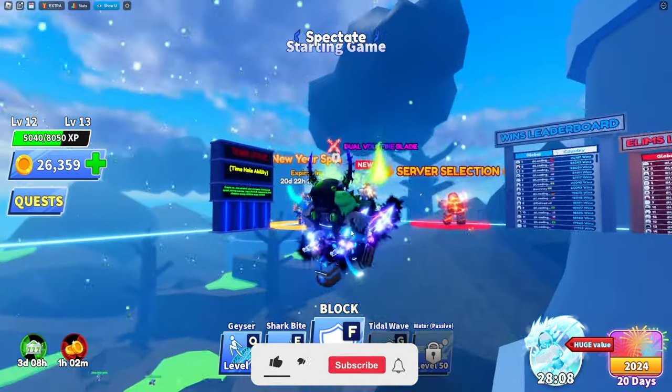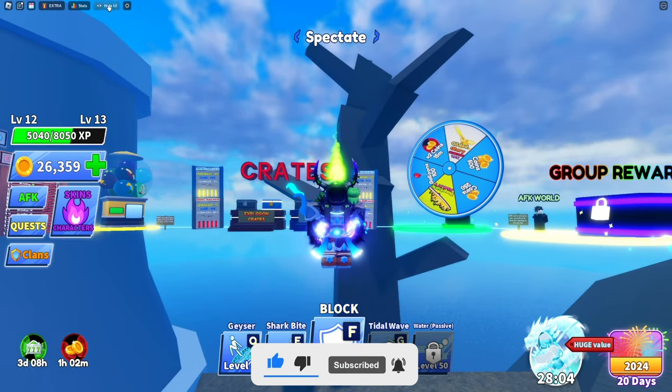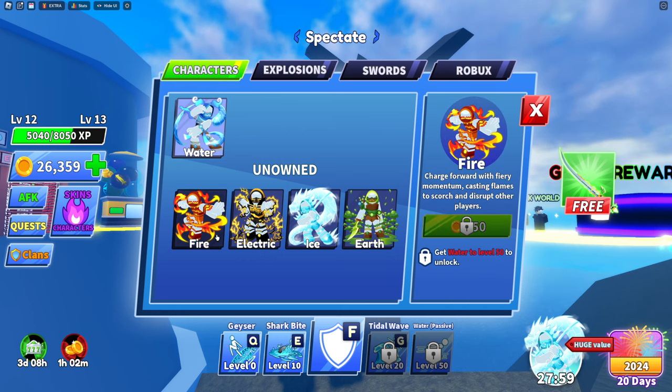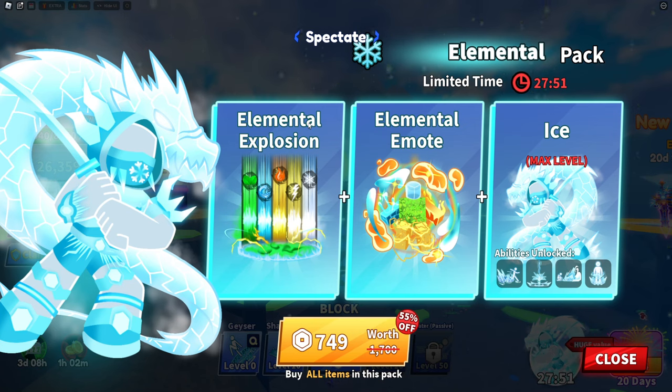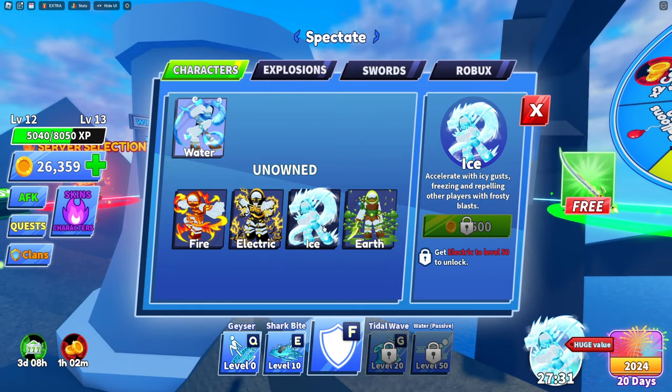BladeBall just updated and there is a new game mode called the Elemental game mode. You'll be able to pick your elemental: water, fire, electric, ice, and earth. At the bottom corner of the screen there's the elemental pack, which you can get within 30 minutes. The pack includes elemental explosion, elemental emotes, and ice maxed out — so you won't need to grind to max out ice.